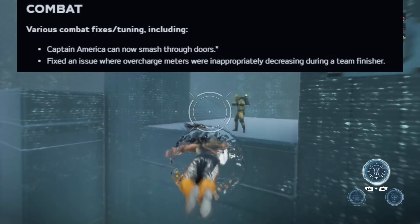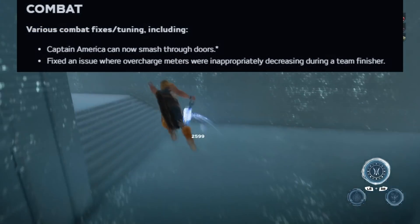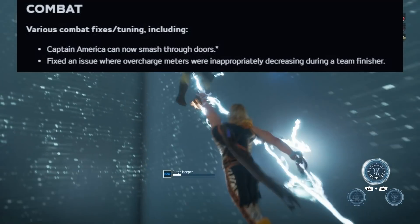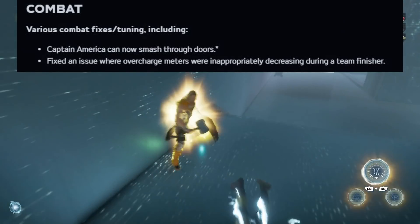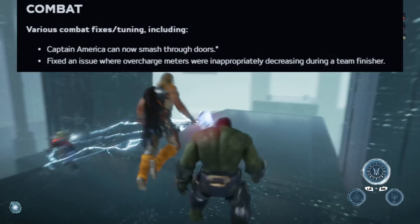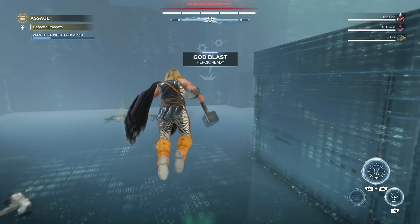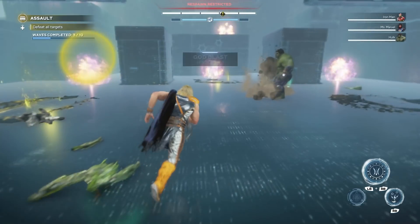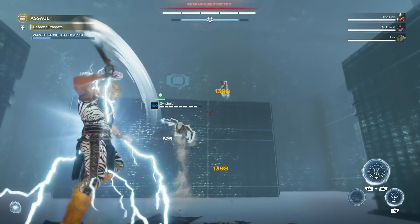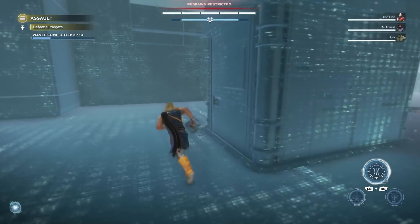Moving on to combat, Captain America can now smash through doors. This has been a huge complaint — if you were a Captain America main, you just couldn't smash through doors or activate any panels, so you missed out on a bunch of loot. Now it actually makes sense to collect loot as Captain America. They also fixed an issue where overcharged meters were inappropriately decreasing during a team finisher.